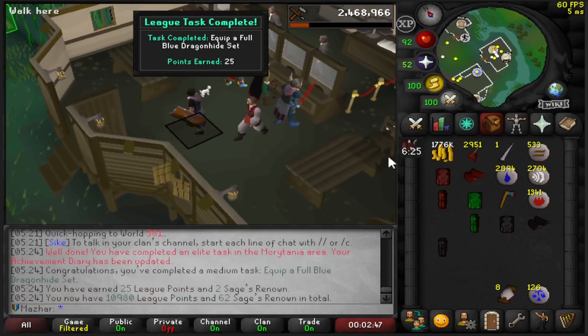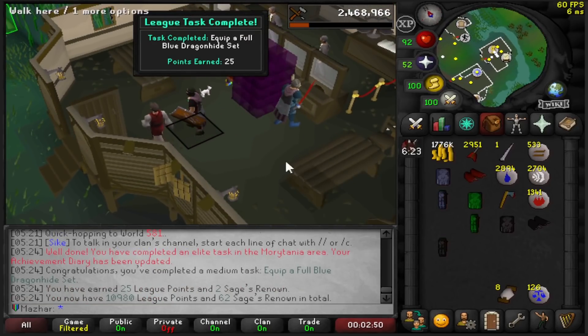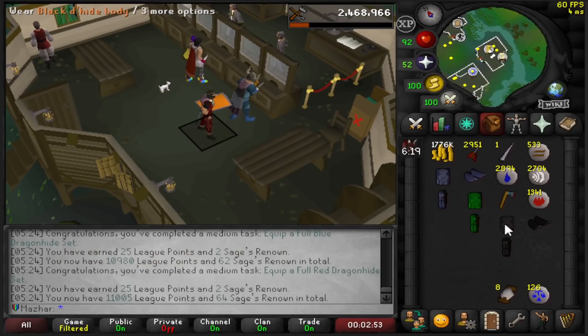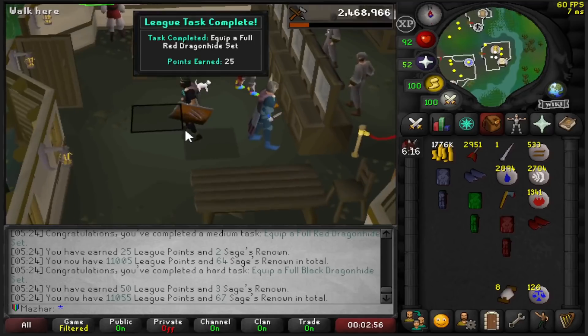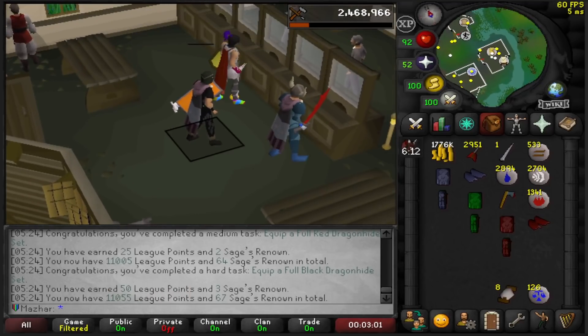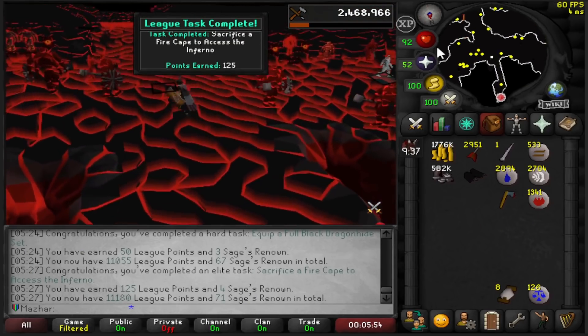Starting with wearing a full set of Blue Dragonhide armor: 25 points. Then wear a full set of Red Dragonhide armor: 25 more points. Then finish it off with a set of Black Dragonhide armor for 50 points — and that's a huge upgrade to my gear. I just sacrificed my Fire Cape: 125 points.